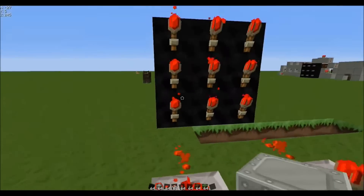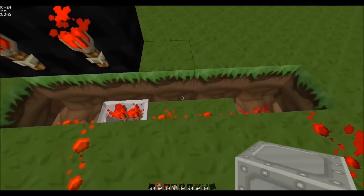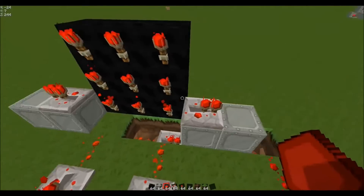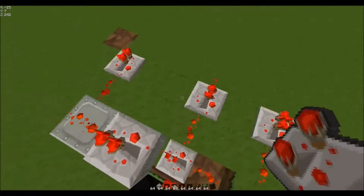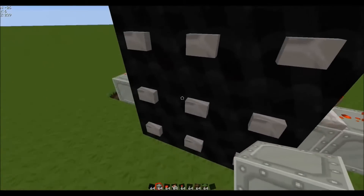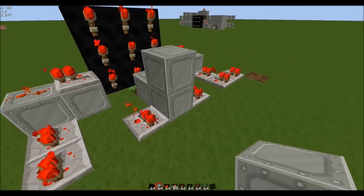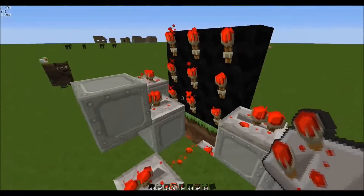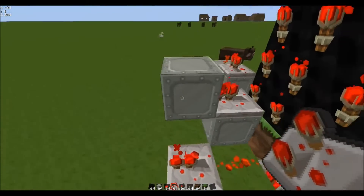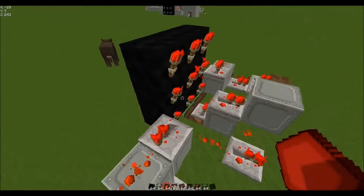Now onto the second line. For the second line, what we have to do — two out by there, two out by there. Repeater facing outwards from the torches. Redstone. Two repeaters, and two repeaters there, like so. Then we have to do the very centre one, which is number 5 there. Like a little step. Delete the one underneath. Put a redstone repeater in front of the middle torch, going into a block. Then redstone underneath, so that powers the block. Then it goes down into the redstone. So now we've got the first two lines done.